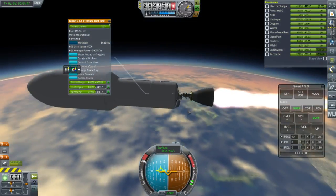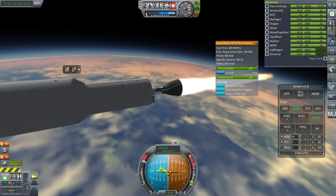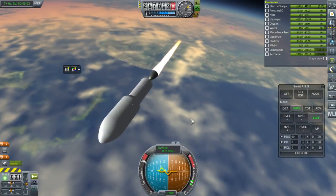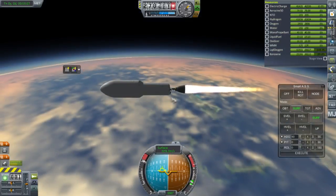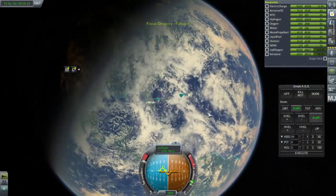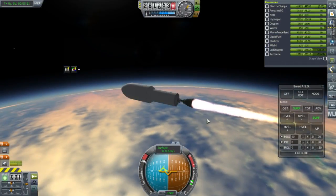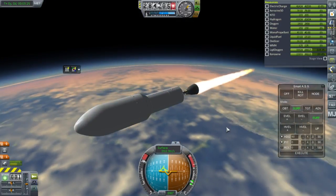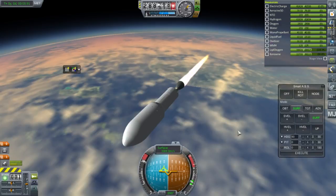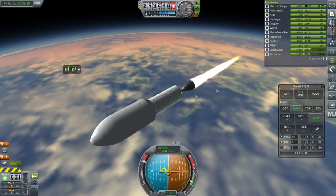Here's the Falcon 9 upper stage — a proper Merlin 1D Full Thrust version: 934 kilonewtons, 347 seconds of ISP, just no engine ignition limits. I think it'd be interesting to create configurations that don't rely on Realism Overhaul for basic testing before RO gets updated. The Atlas 5 from KK Launchers should be pretty easy to configure, and there's a Proton-M that someone made that was basically Realism Overhaul compatible to begin with, so that should also work.